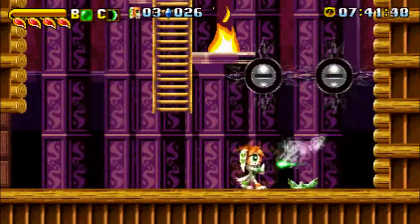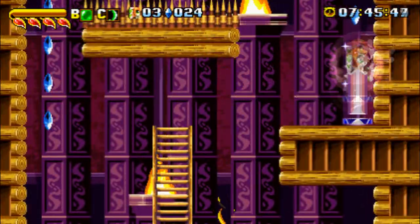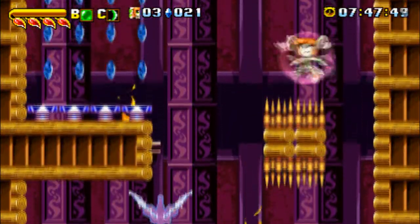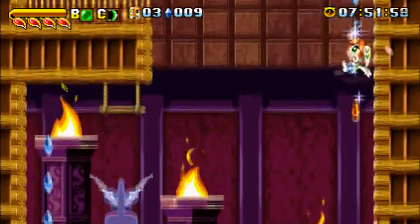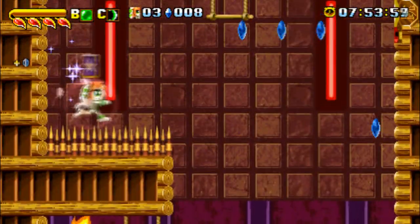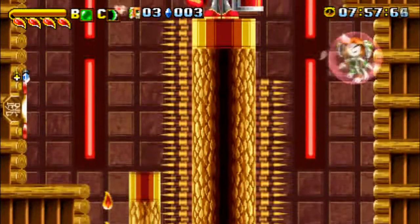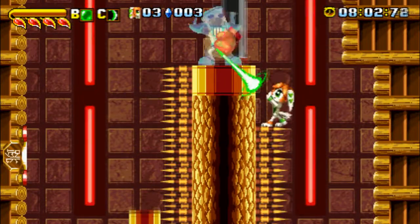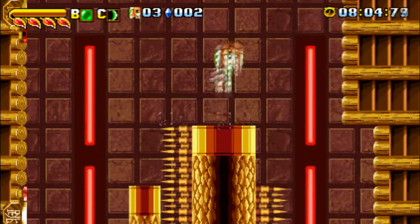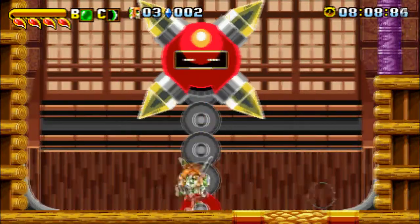I do think this section right here is very well designed — it's probably the best part of the whole level, because there are parts of it made for Mila and parts that are quite obviously made for Carol. Carol can climb up the walls and use those jump pads to get around. This card here you're supposed to get as Carol, because she can slide down the wall without hitting those spikes and jump on the side of that log and keep going up. I just wish the entire level was like that, because it feels really unbalanced in some ways, though the second half is a little better.